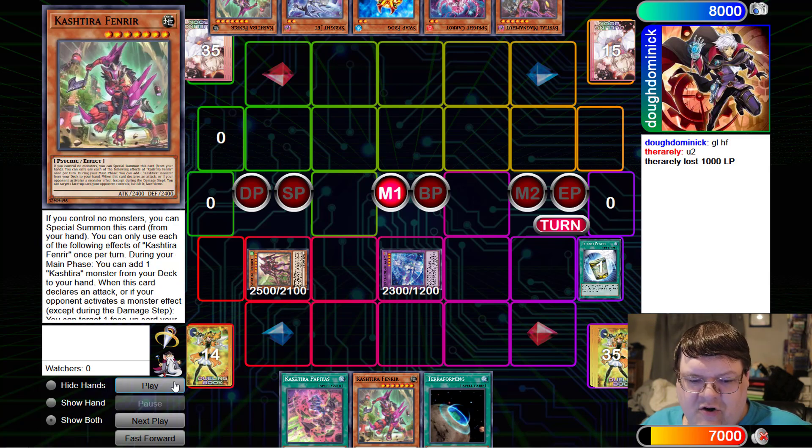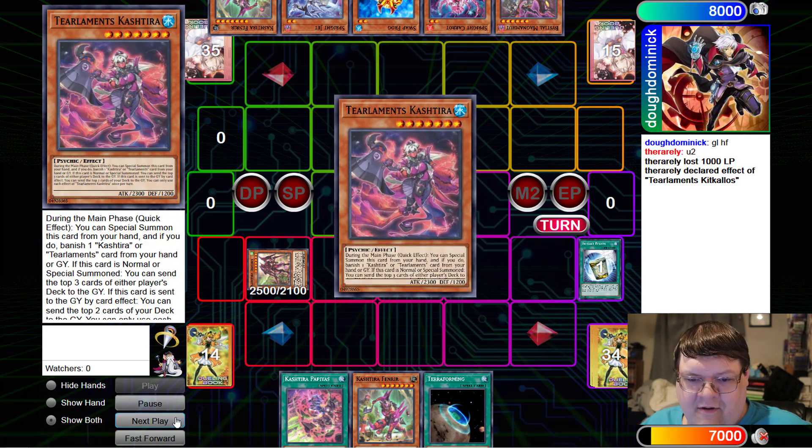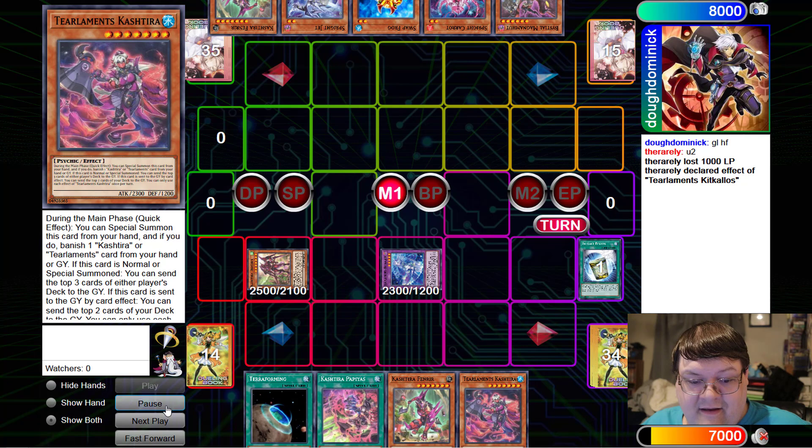We did get a Kashtera version of the cards to include in this deck. We're going to go ahead and grab the Tier Allments Kashtera here. During the main phase, you can tribute this card, and if you do, banish one Kashtera or Tier Allments card from your hand or Graveyard.